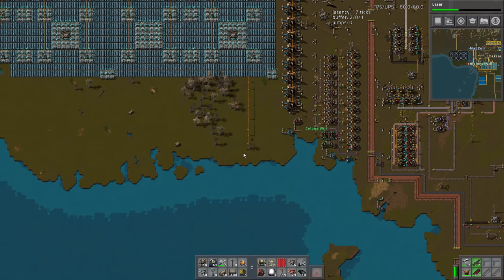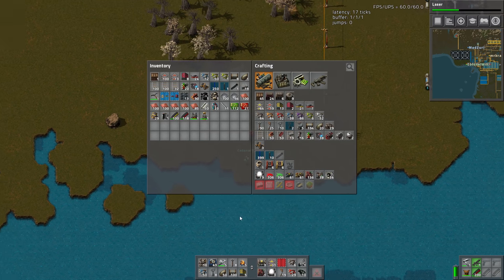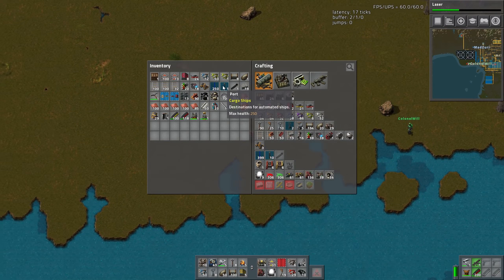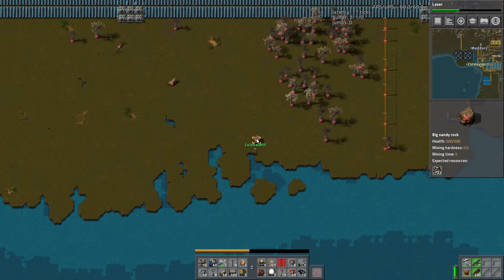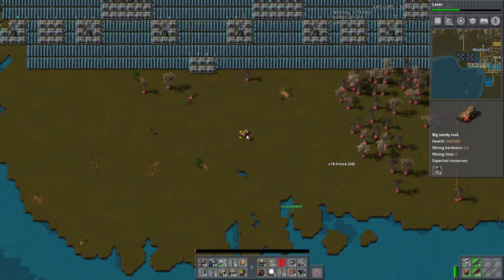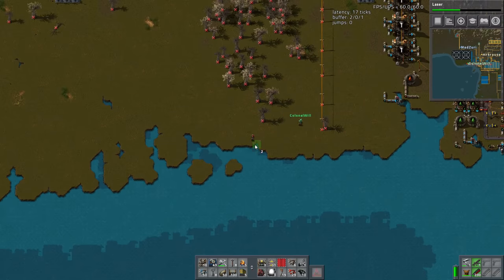This area is pretty straight, but the port needs to go on flat land — and there's none of that — so this could be a problem. We'll have to straighten this bit out, but it's quite straight anyway. Should have picked up stone. Make a total of two landfill — wow.